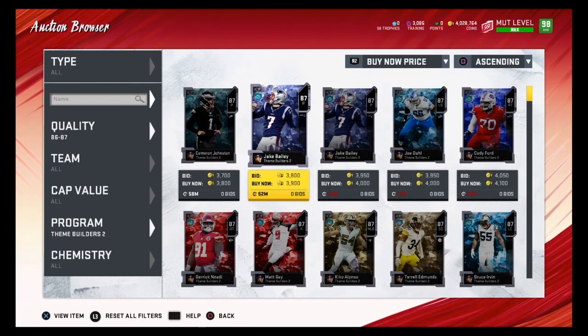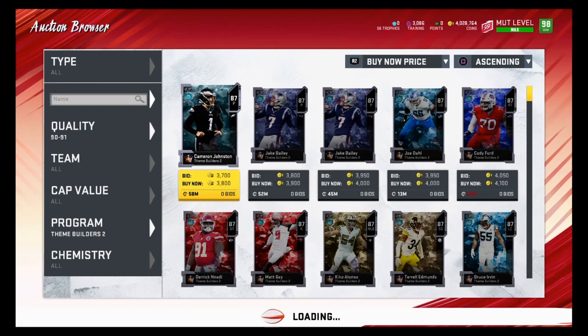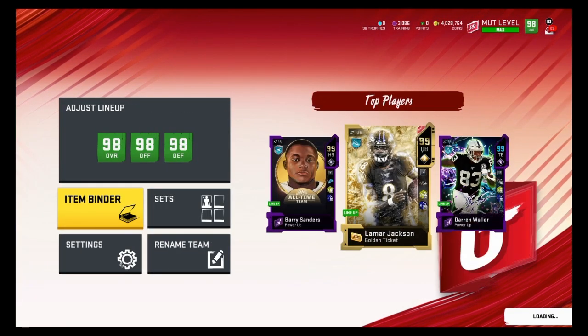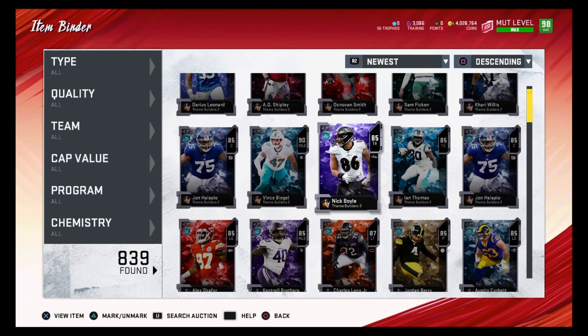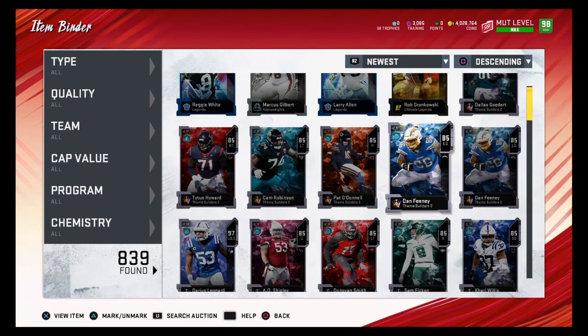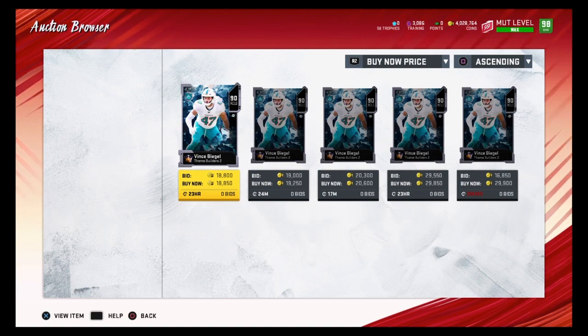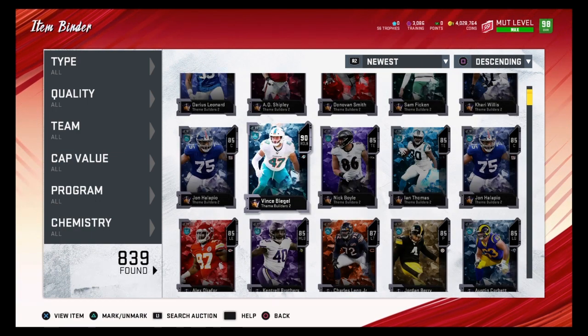Adding everything up, we're at about 178,000 coins so far. The 87 overalls are selling for about 3,500 coins each including tax, and 90 overalls are going for about 9,000 coins. We had two leftover 87 overalls that couldn't go into the exchange set, adding about 7,000 coins. We also had one 90 overall — Vince Beagle going for about 9,000 coins at quick-sell value. That adds up to about 194,000 coins total.